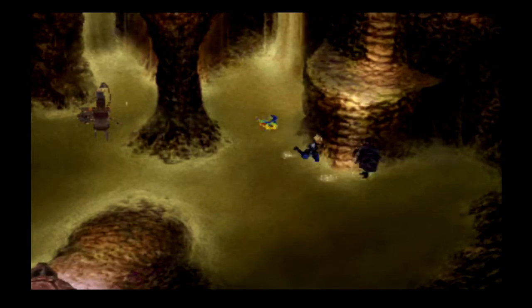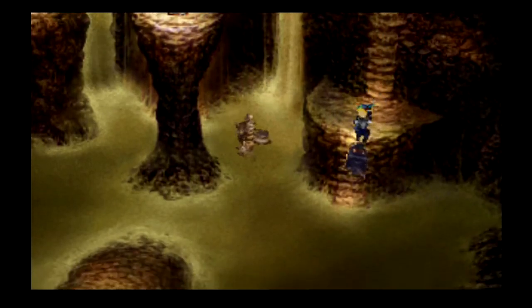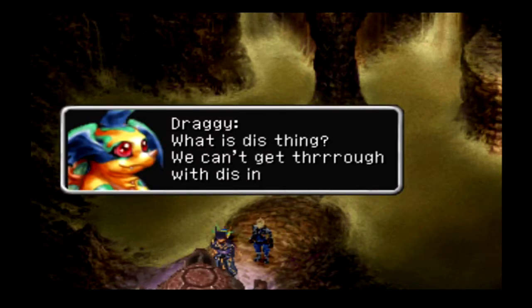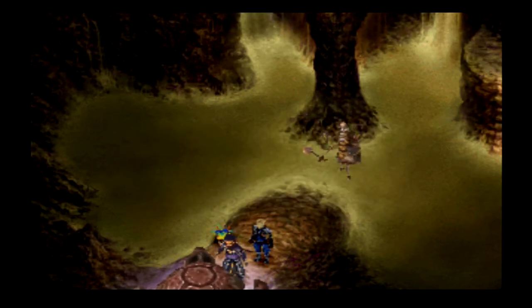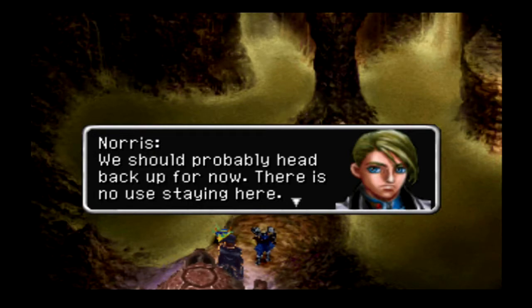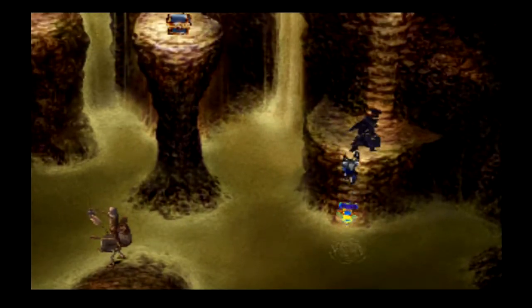There's something blocking the pathway we can't get through. We can't push it out of the way — the thing won't budge. I don't think the three of us can move it. We should probably head back up for now; there's no use staying here. So Earth Dragon Isle is basically a dud as well, although there is a chest and what looked like a cavern over to the left.